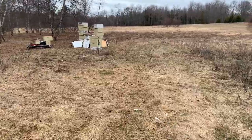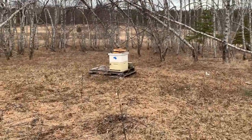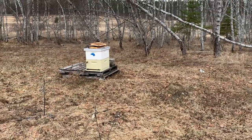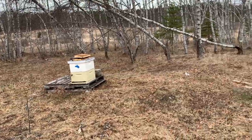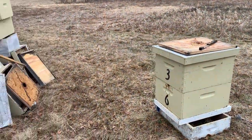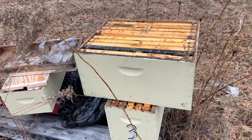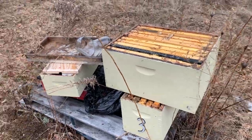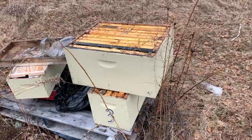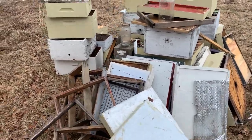The yard is pretty much cleaned up with all the dead-out stuff on that pallet back there. We've got this double brood box with the camouflage tape on the front — that one's a good one. The one over here with the blue tape is a good one too, though it's a little weak. I treated both with Formic Pro; they both have a ton of food. The top box is pretty much all honey on both of them — I took all the resources from the dead-outs and used them to feed these two.